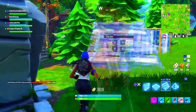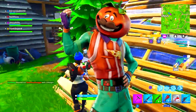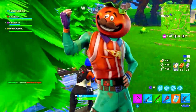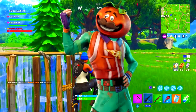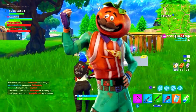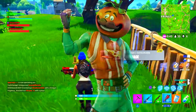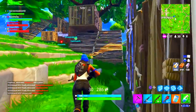Moving on to the next one — this one is really really funny. The Tomato Head epic skin is coming into Fortnite. This is not a joke or a meme; this is a legit skin and it's a pizza man. He has a mustache, a big smile on his face, and he's literally a pizza man. I can't believe this is actually going to be in Fortnite. It almost looks too funny. This one is probably going to be one of the main meme skins — when you die by this skin it's probably going to make you rage because you're dying by a tomato.